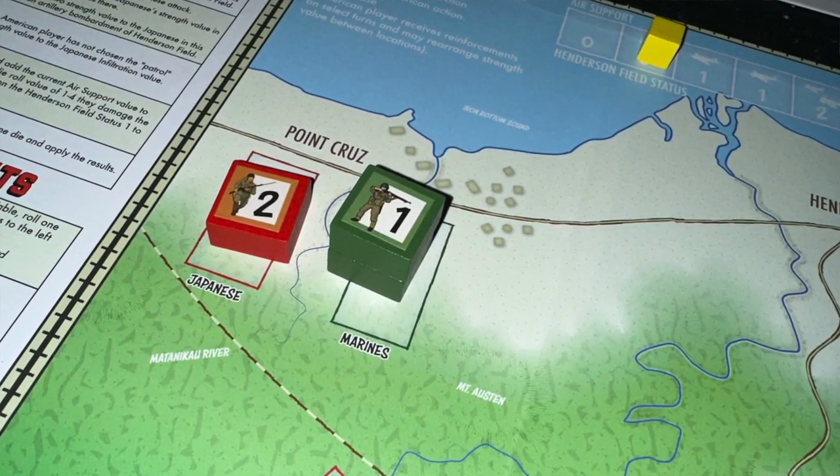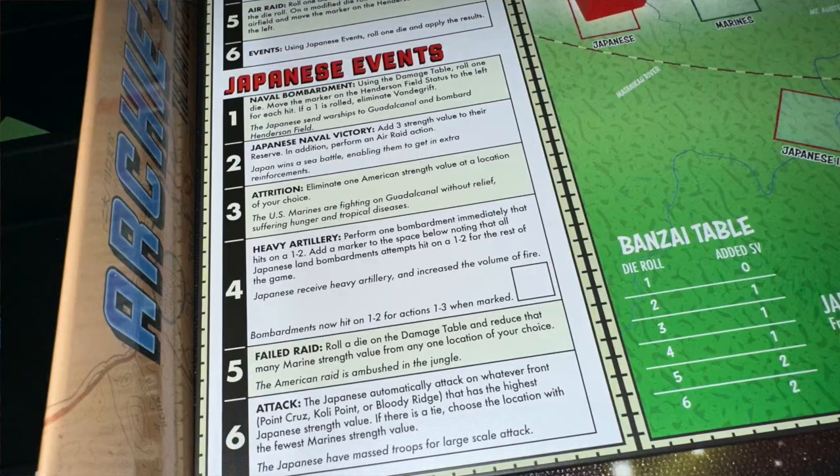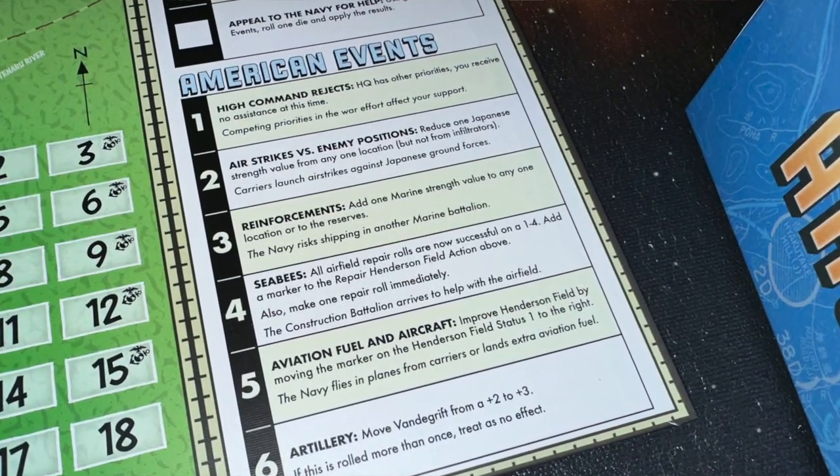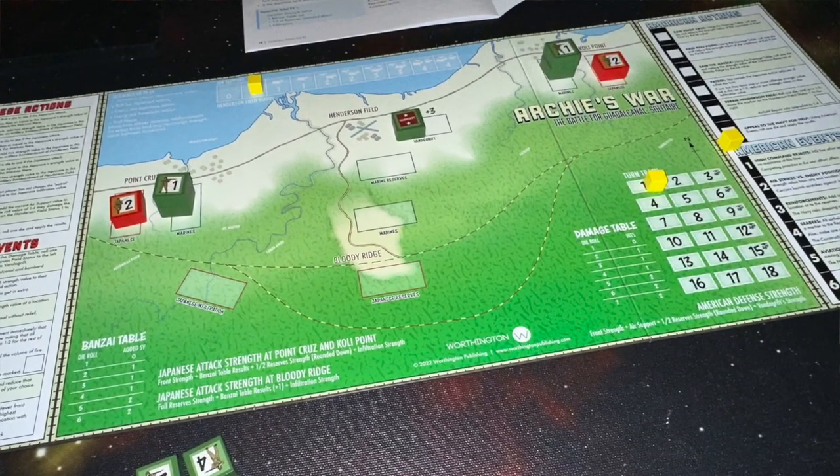If ever one side has a higher number, the loser loses one strength point and has to move back. You're trying to stop the Japanese from advancing from the east, west, or south. The Japanese can also put stuff into reserves, which can bolster any side during an attack. As you're rolling for the Japanese, you may get Japanese events — random things that happen. The Americans can also choose to call in the Navy for help, rolling a die to see how the Navy assists, with different outcomes possible. If the Americans can hold Henderson Field until the end of the game, they win.